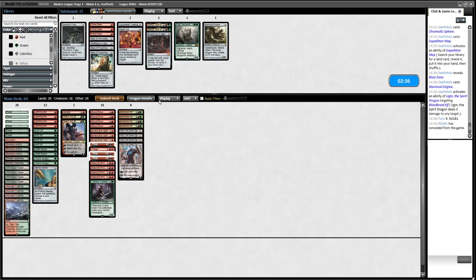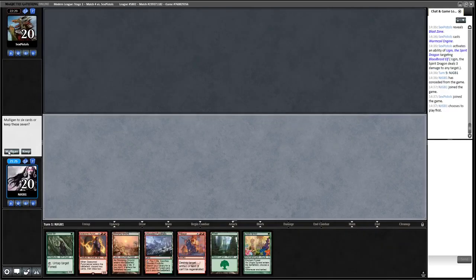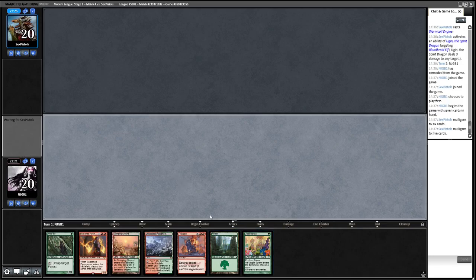So we're going to mulligan fairly aggressively for a turn-two land destruction effect or Blood Moon — or Karn, which could be pretty good. We would like to play first. This hand is fine. We're going to lead on Utopia Sprawl because if my opponent has Dismember, which they usually do, we need to guarantee our turn-two Pillage or turn-two Blood Moon.